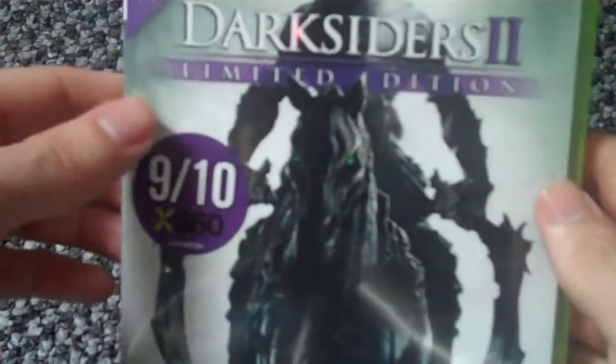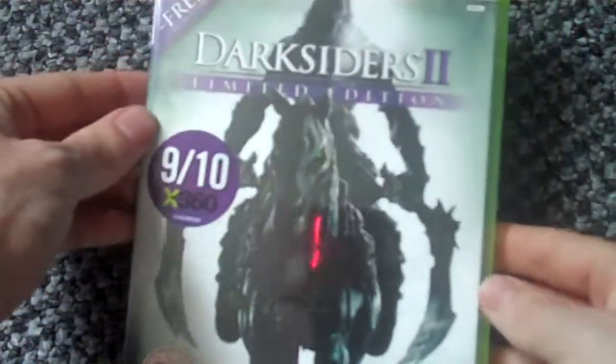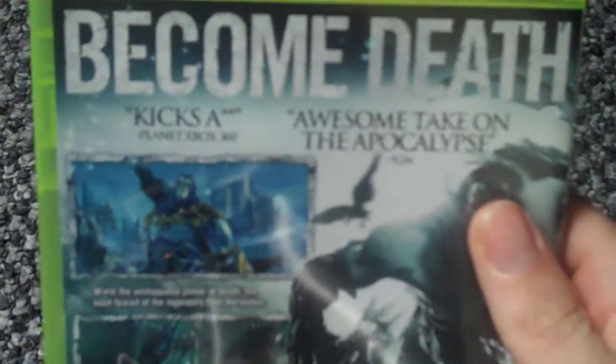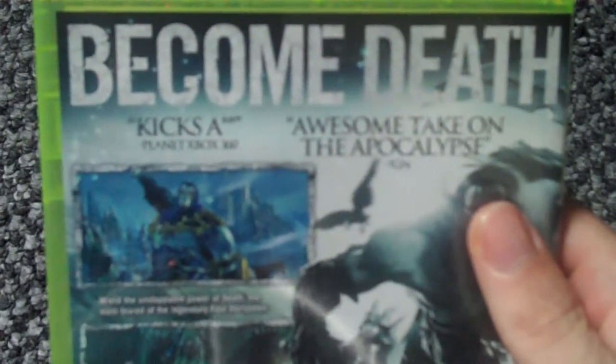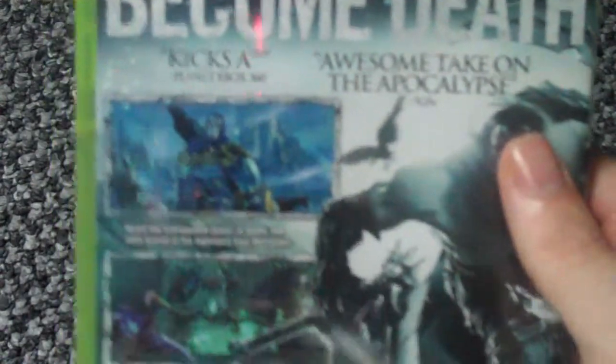It got a 9 out of 10 from Xbox 360 Magazine over here in the UK, and it comes with free DLC as well. So there's the front, there's the side, and there's the back. It says 'Become Death,' 'Kicks Ass' — Planet Xbox 360 — 'Awesome take on the apocalypse' from IGN.